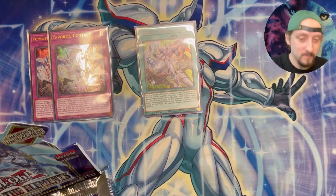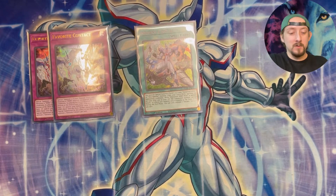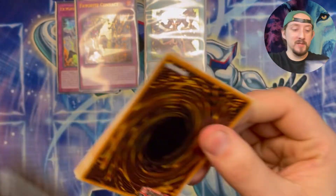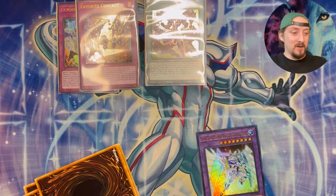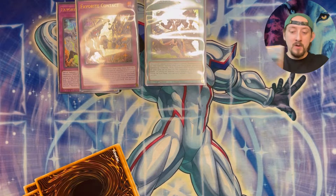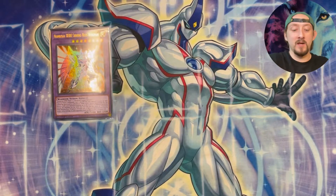Alright, first box for this video, first one of our seven, so let's go ahead and get open, let's go ahead and get on with it. Seven boxes open. So right off the gate, we got a Shining Neos Wingman. So that's a good way to start this off. This is technically my second copy here, but even though I need my play set of these, this is a different video. So I will set them to the side.